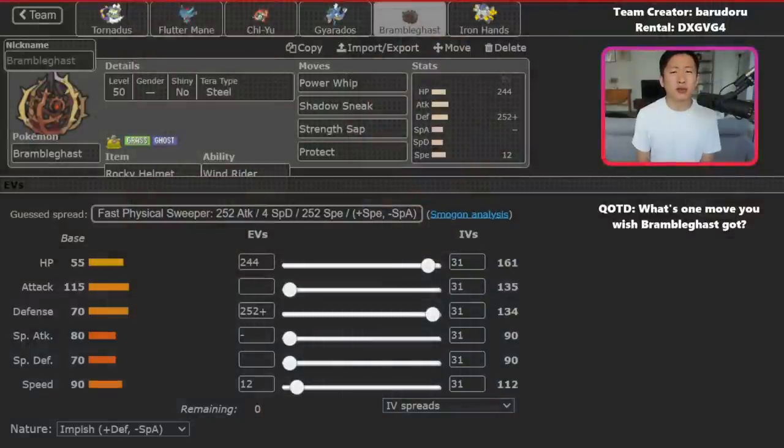Breaking down the team now — Rental, Paste, and Team Creator are linked down in the description below. This team was created by 2017 World Champion Ryota Otsubo. Ryota actually streamed his run to number 5 on the ladder on YouTube, so I'll link the VOD down in the description below, as well as his YouTube channel if you want to see the true expert pilot this team. And question of the day: with us using Bramble Gas, I want to know what's one move you wish this Pokemon got — leave it in the comments below.